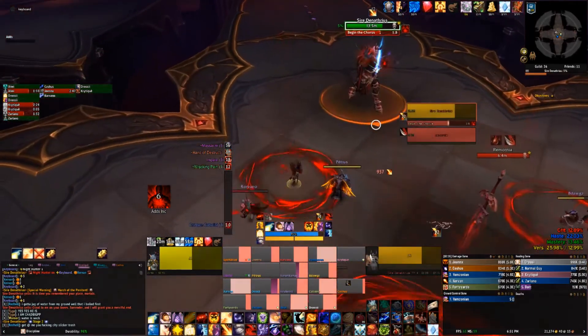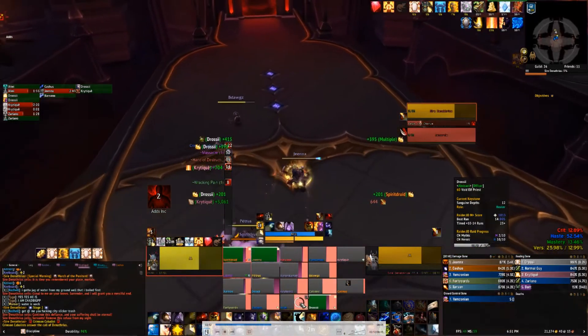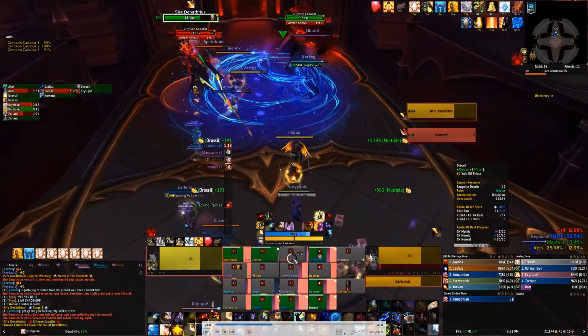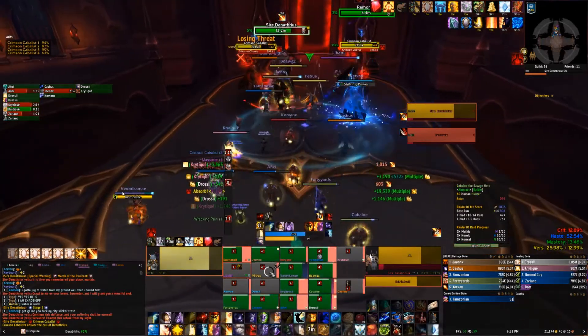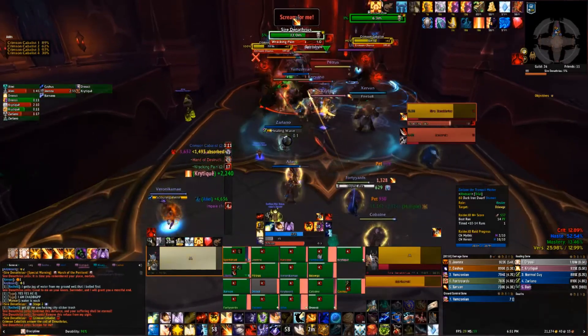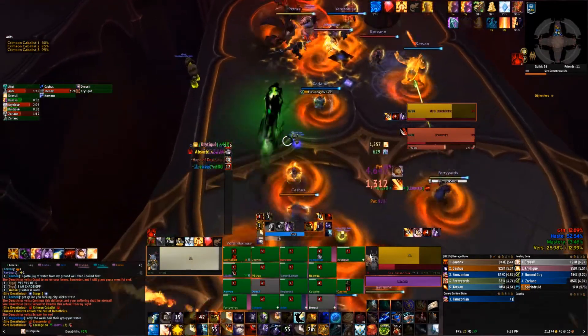Phase 2 starts. Right at the start of phase 2, the adds are going to spawn a couple seconds in and we're going to start ramping immediately the moment we come down. The adds are up and casting Crimson Chorus — just raid-wide damage to everybody. We're going to PI ourselves as well, which lines up for this. So we get everyone shielded up: ramp, Spirit Shell, Schism, Mind Games, and put a big shield on everybody.